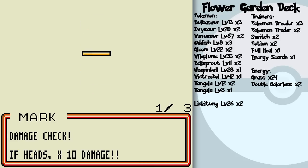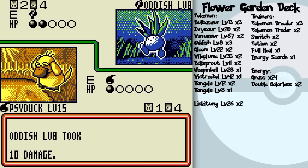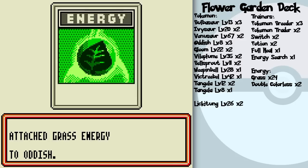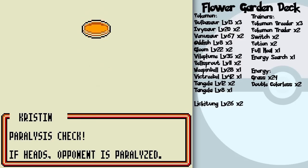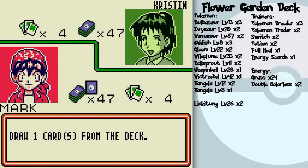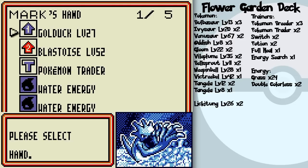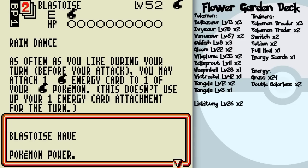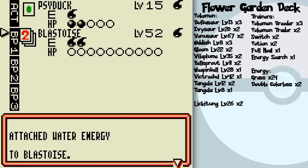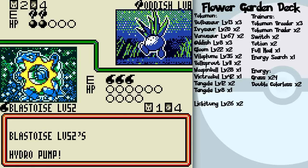I'm just going to continue to Fury Swipe and get its HP down for the future. It's not super helpful, but just to try and get it to a point. Actually, Blastoise's Hydro Pump would do 40 at its minimum, so I guess the Fury Swipes beyond that initial one were kind of useless. Alright, and look at that Hydro Pump.